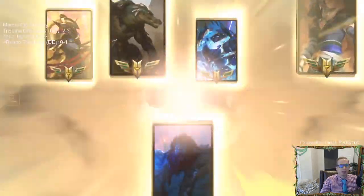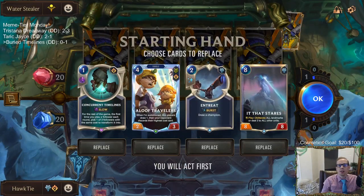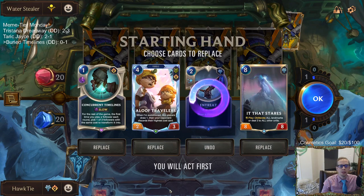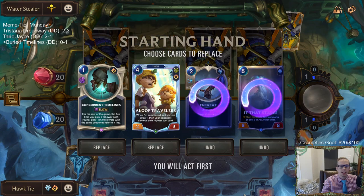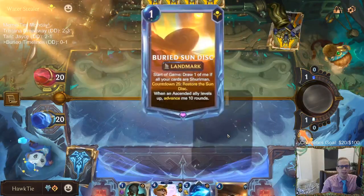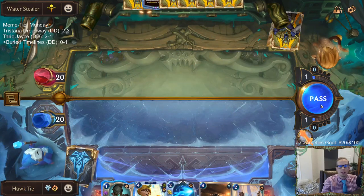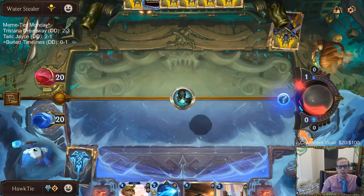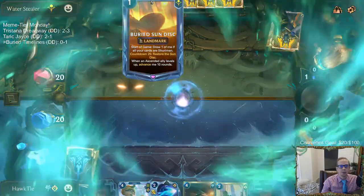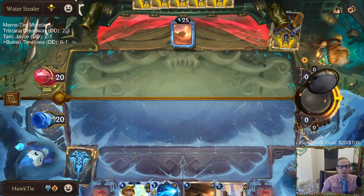Now we got Mono Shurima. We got our two Aftershocks, and It That Stares obliterates landmarks also. Now we got Concurrent Timelines - good. I like that with Aloof Travelers. We have to send It That Stares back so we can find Buried in Ice and stuff - it's just eight mana, gotta send it back. By the time round eight happens they've probably already leveled up Sun Disc. I'd normally like to wait till round two or three to show Concurrent Timelines.